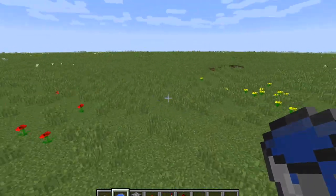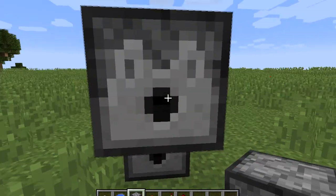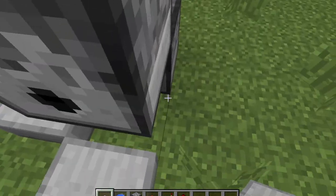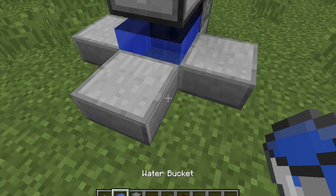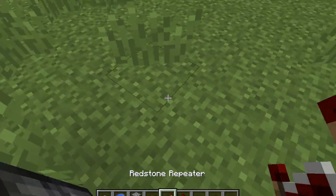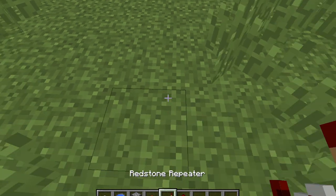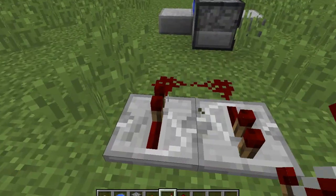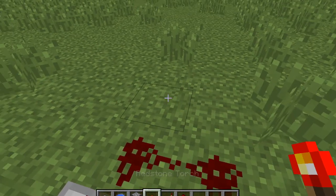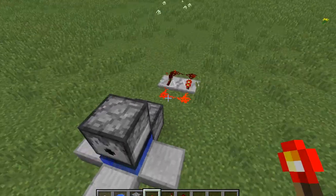You'll need to find a big area. Start by putting a dispenser right here and then put one diagonal like that. Put stone slabs all around the bottom part, fill this area with water, then take your repeaters and make a short clock — don't change it to full speed, leave it at the shortest. Put the torch down really quickly and then break it like that, which sets off your clock.